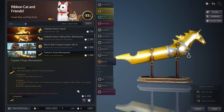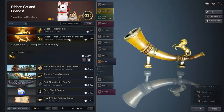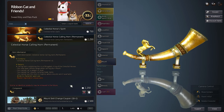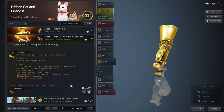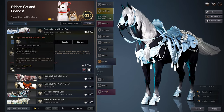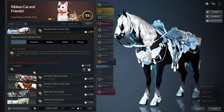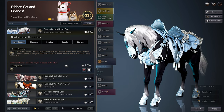Buying a Trainer's Flute or even a Celestial Horse Calling Horn will make sure your mount can be called from either further away or anywhere on the map. And speaking of mounts, buying one costume for your mount will increase the experience gained on it and also speed up the mount speed.